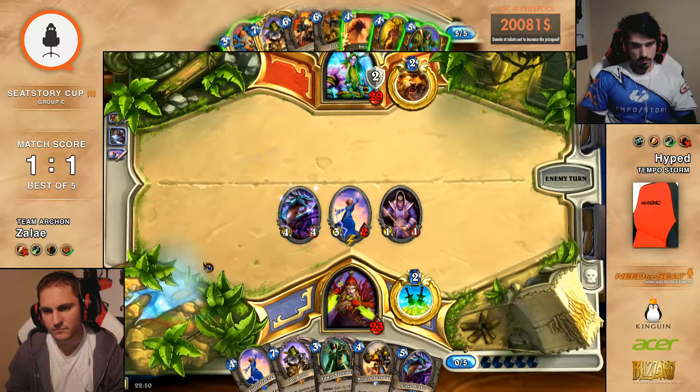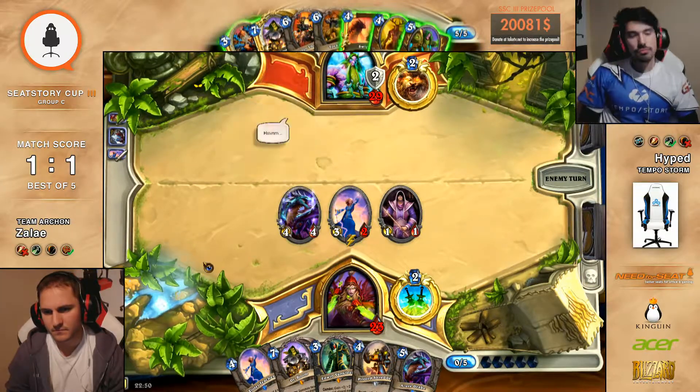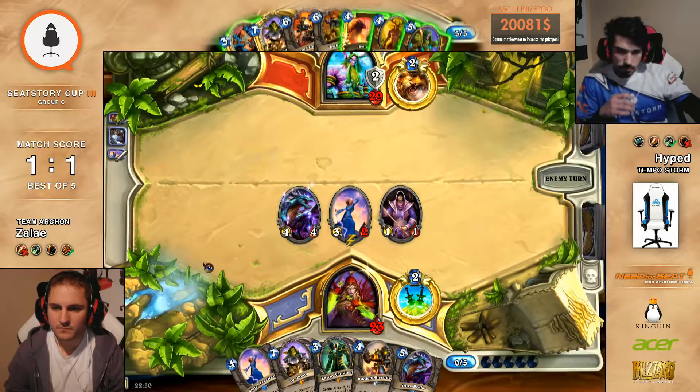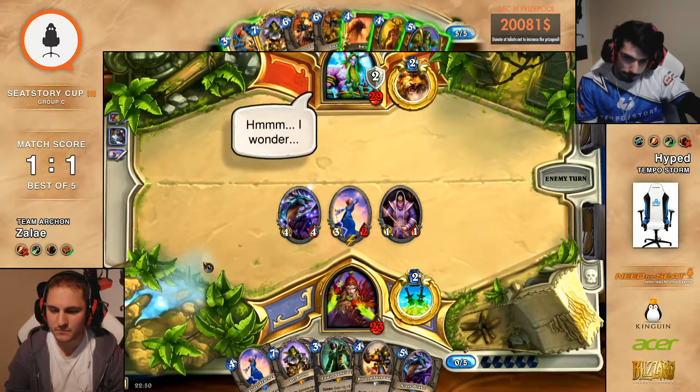Wasn't the Swipe better than Keeper last turn? I'm pretty sure it was. I would have thought so, yeah. It's like now you get into pretty awkward spots. What do you do? Like Druid of the Claw in taunt? You just know that he's going to be able to deal with it somehow. You have to stall into turn seven where you can play Dr. Boom. You've got to get that Toshley out, man — that Toshley next turn is actually going to be really good.